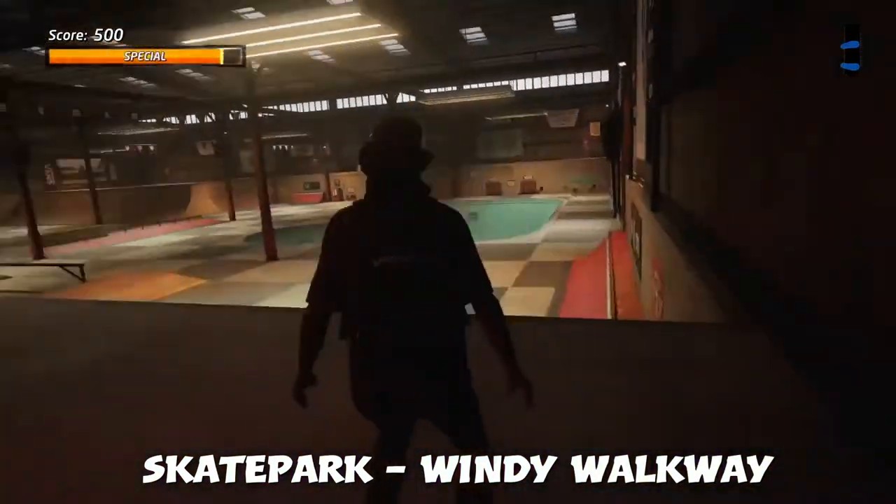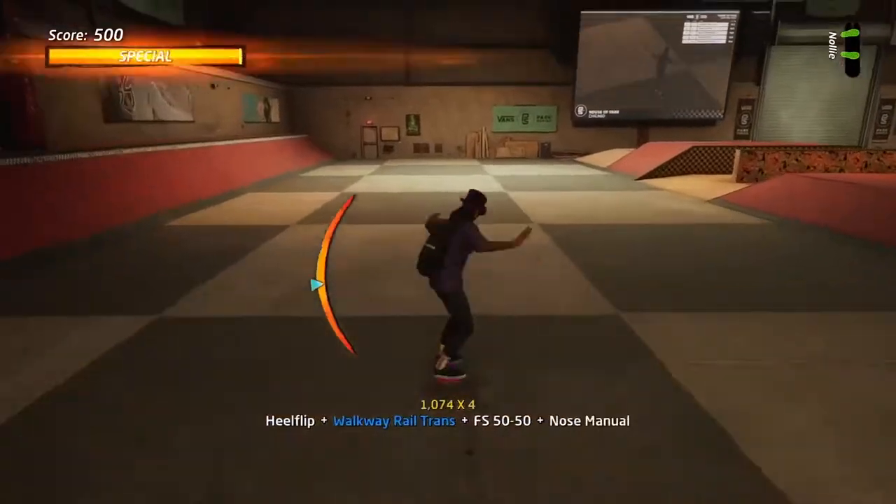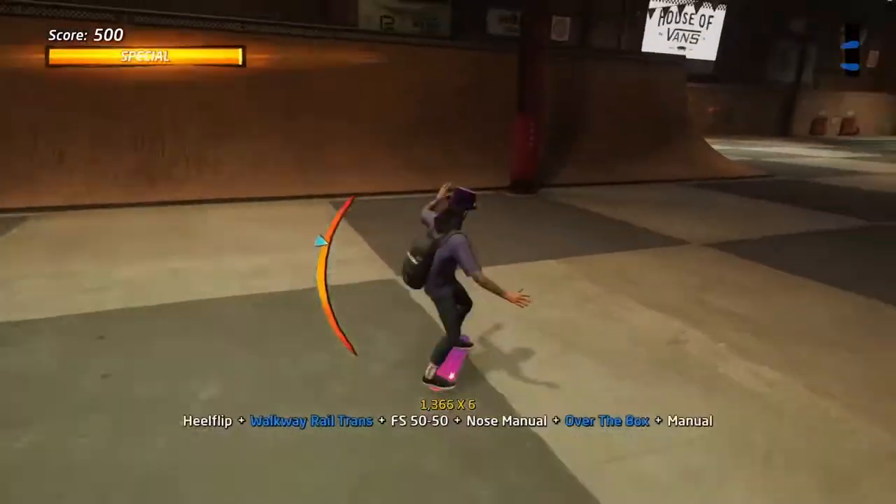Next up is Skate Park — Windy Walkway. Have your special meter up, jump up on top of here, do a jump onto a walkway rail transfer. This one is a bit of a tricky part.